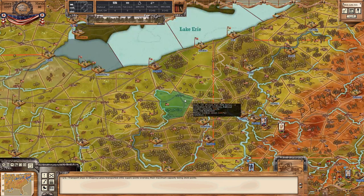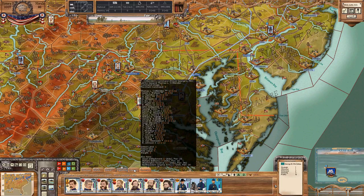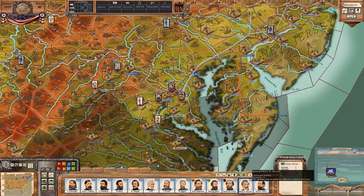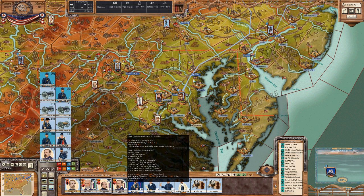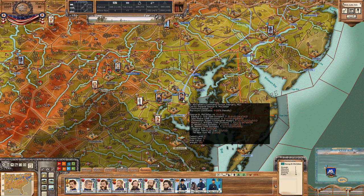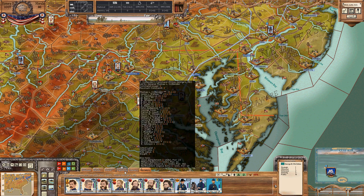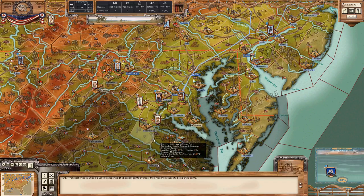We've had a lot of generals pop up. A bunch of them popped up here in Washington, D.C.: Darius Couch, Henry Slocum, Jesse Reno, John Sedgwick — all these guys have pretty good statistics. What I really should be doing is taking these better generals and sending them off to my corps, where I have a lot of 3-1-1 generals as division leaders, and replacing those with the stronger generals I have here in Washington. I'll do that offscreen — I need to think about where exactly I want to send them.